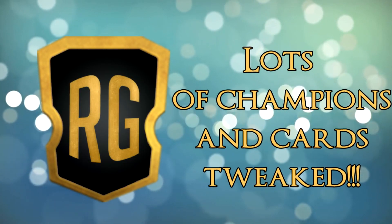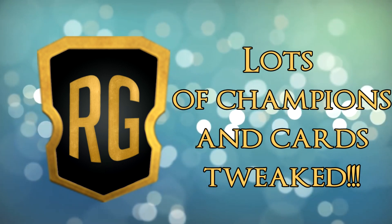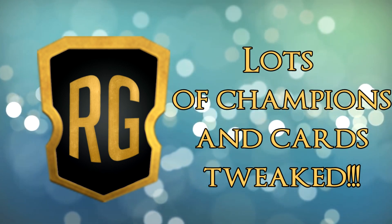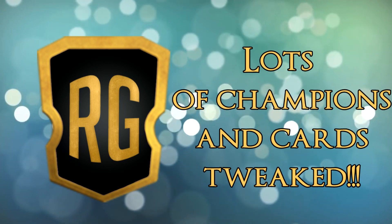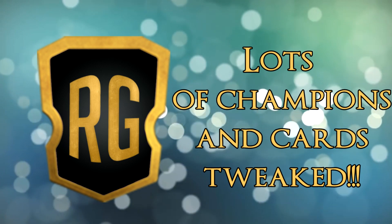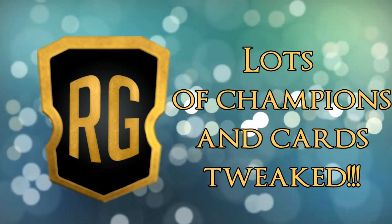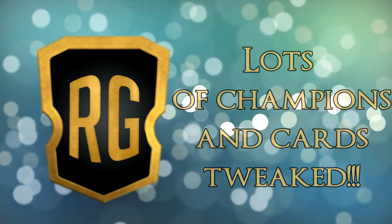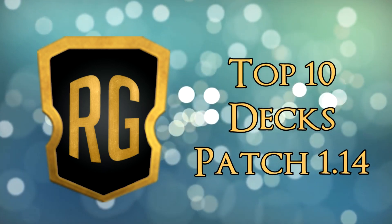With patch 1.14, a lot of champions got tweaked as well as some other cards. Most of the changes won't affect the meta drastically, but the Ezreal changes seem to be a huge buff and make it a much more interesting design. The nerf to Widering Stones and Trundle also makes for some interesting changes, but will they still appear on this top 10 list? This is top 10 decks patch 1.14.